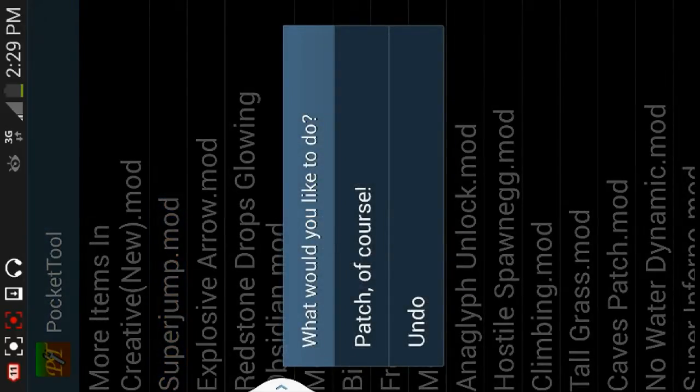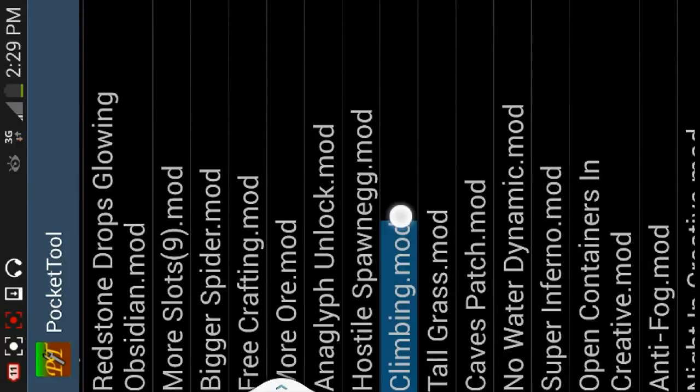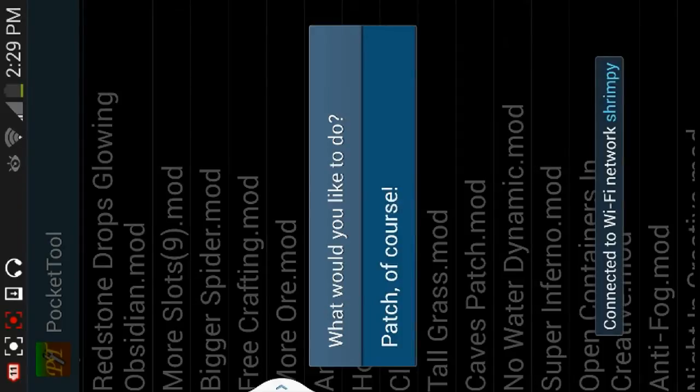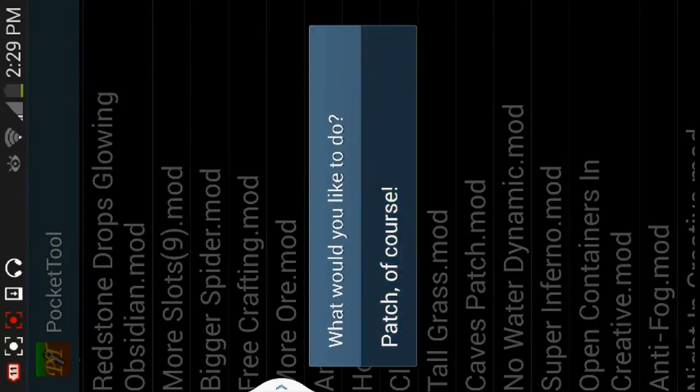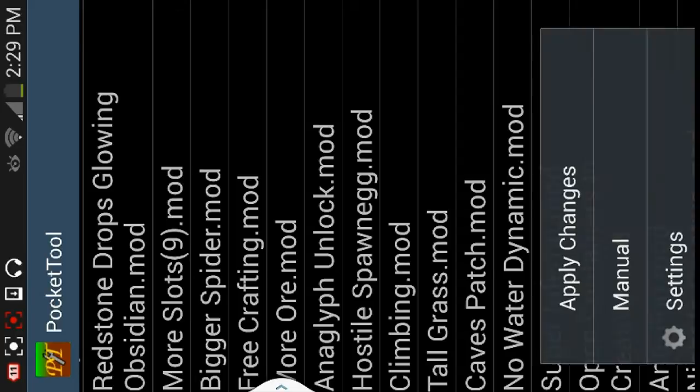If you want to turn one on, you hold it and click Patch, and it'll say done patching. After that you're not quite ready — you want to click the tab button and click Apply Changes, and it'll say please wait.